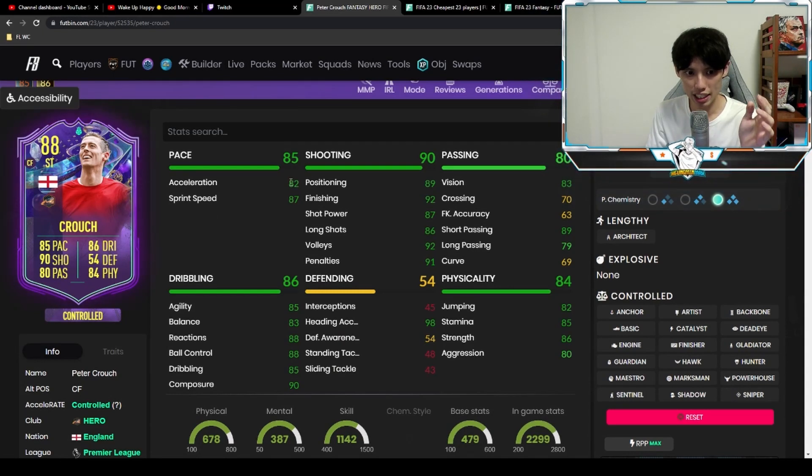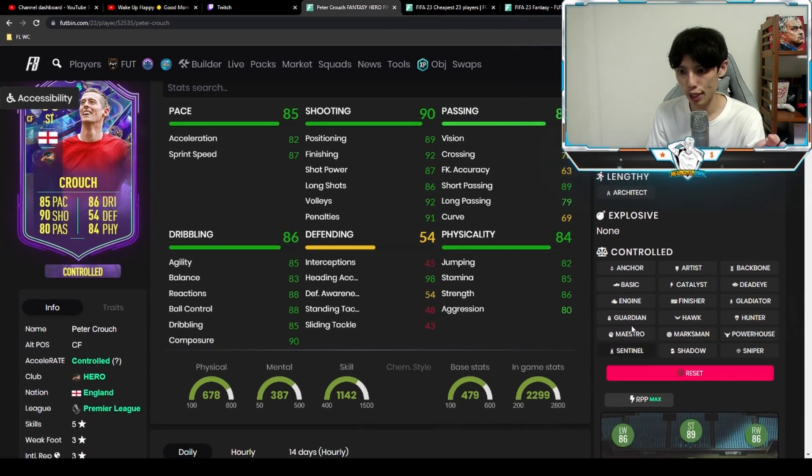Looking at the stats, he has 82 acceleration with 87 sprint speed. Finishing, positioning, and shot power are actually really good. Good shot passing at 89. Agility and balance are 85 and 83, which I probably want to boost up. He has 88 reactions, 88 ball control, 90 composure, and 98 heading accuracy, which is really welcome. 86 strength as well.